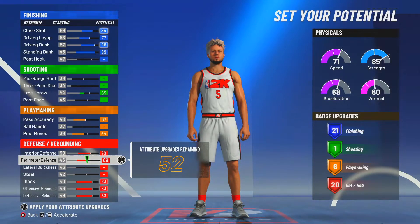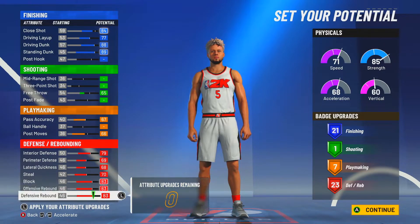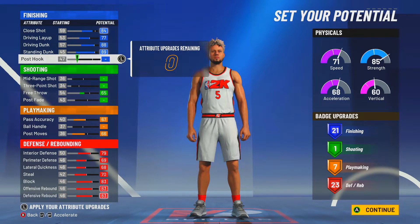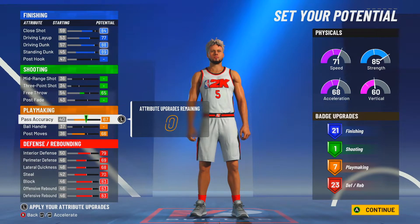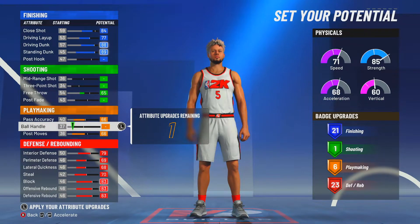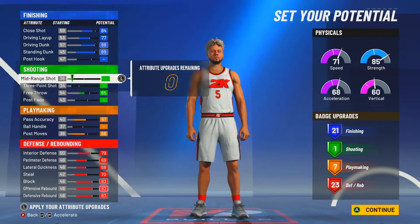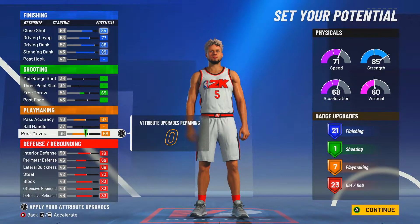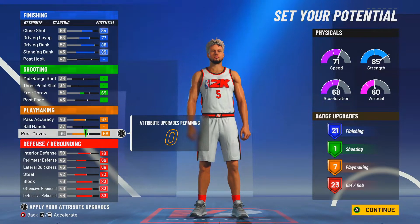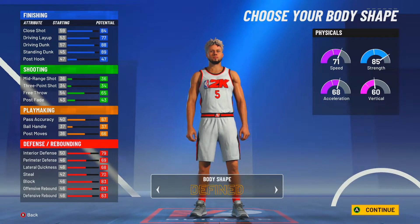Max rebound, max block, max interior defense, and perimeter defense out. We've got two playmaking badges left, so we're looking at 21 finishing, 17 playmaking, and 23 defensive badges. Defense is maxed, finishing is basically maxed — only thing we can't do is post hooks. We can shoot free throws, get pass accuracy for break starter passes, and we're looking at 52-plus badge points on this paint beast build.